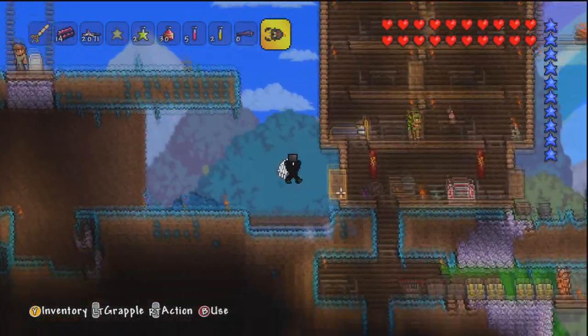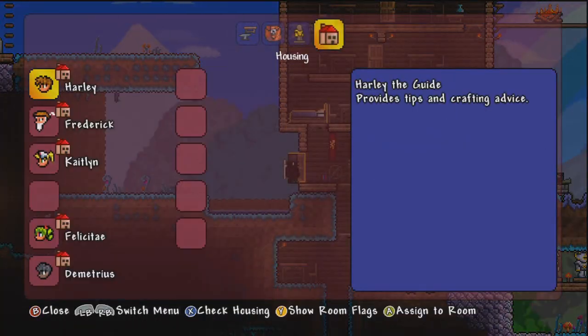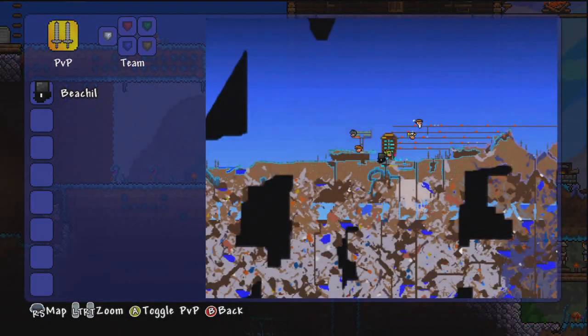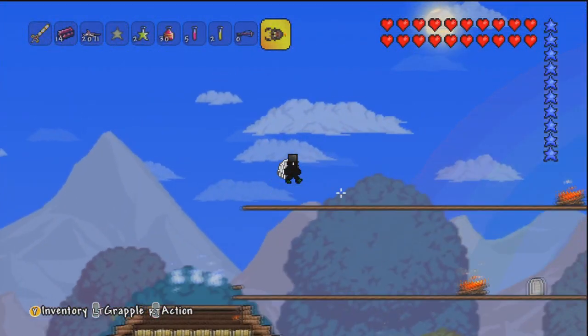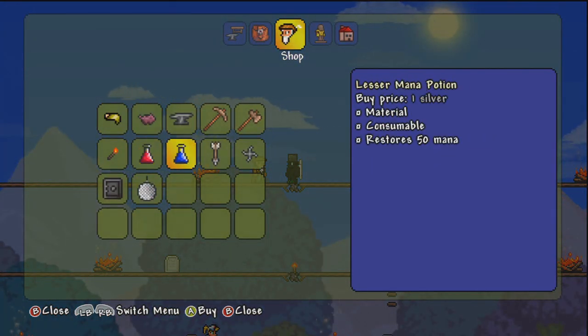Oh wait, we don't have a merchant. Oh crap — wait, do we? Oh, we do! Where's the merchant? Where are you? Oh yeah, he's up hiding on his little ledge. He's up hiding here on his little ledge. Hello merchant, are you okay bro? Let's see what he's got to sell.